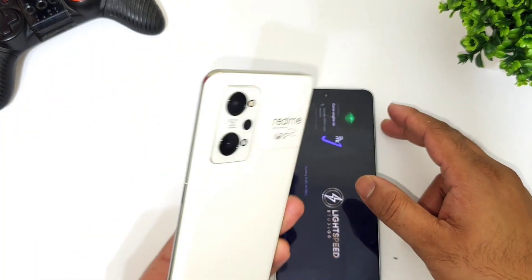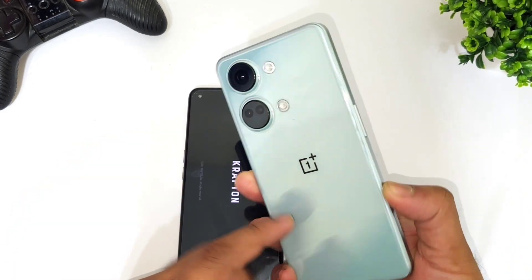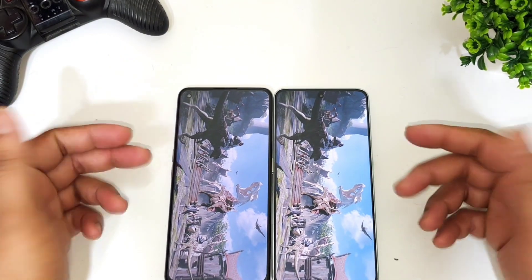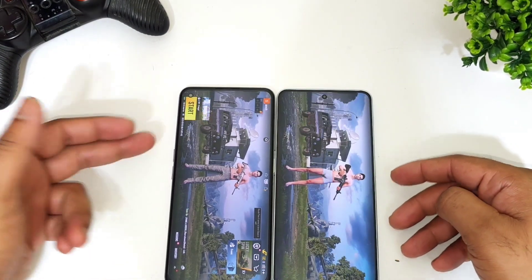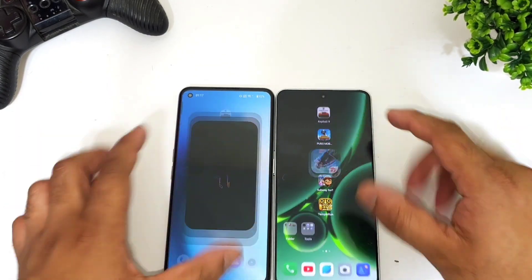This is the Realme GT2 with the Snapdragon 888 processor, and this is the OnePlus Nord 3 with the Dimensity 9000 chipset. You can see both phones opening the PUBG game — the Snapdragon 888 processor did open the PUBG game slightly faster. Next is FIFA.